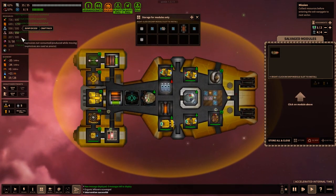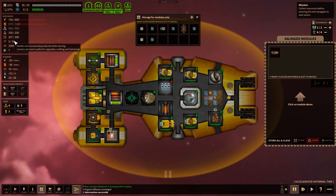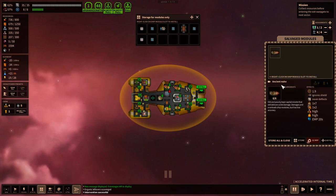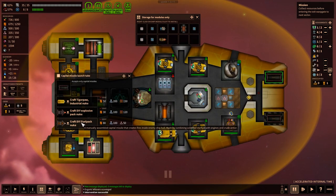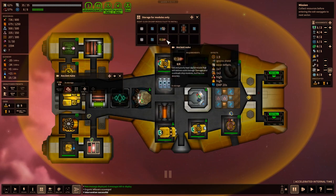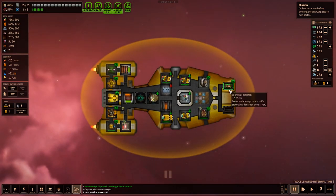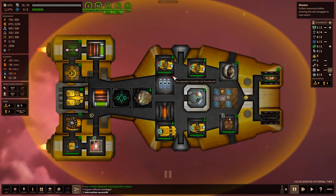We are once again in excess, which is unfortunate. Let's craft a pack and see what we got. We got an ancient nuke — an old, poorly kept capital missile that still delivers solid damage, damages and overloads ship modules, but has low accuracy. Let's store it. These are our missile launchers over here. I had two nukes to begin with but they got used up, and now we've got one more.